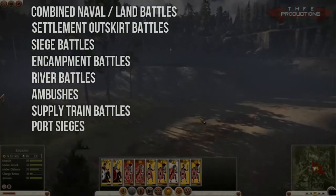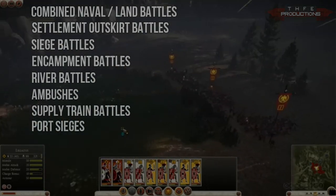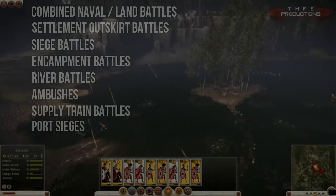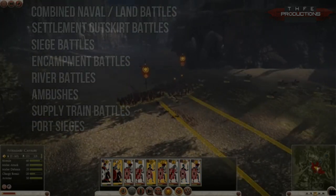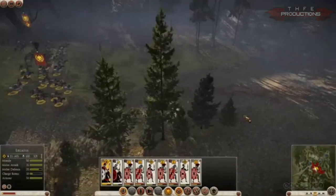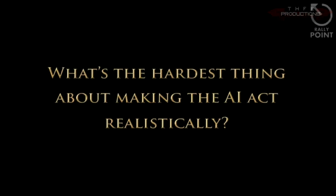Next is port sieges — this occurs whenever a fleet attacks a port. Looking back at the Battle of Carthage, that's essentially what happened when the Carthaginians were defending their port and Roman forces pushed in. You'll see the deployment of marine forces on the port and ship-on-ship battle combined with a land battle. The reason for all these different battle types is to make things more realistic, give everything a historical and campaign context, and have the AI act appropriately.